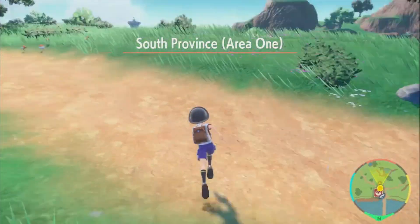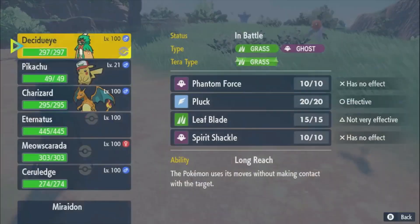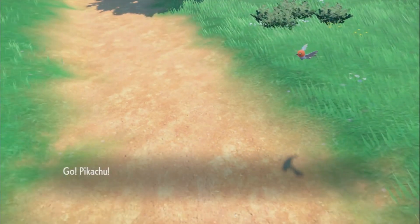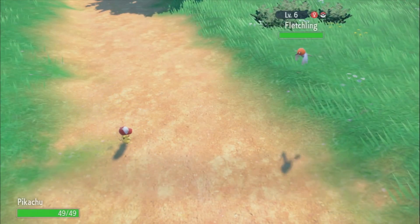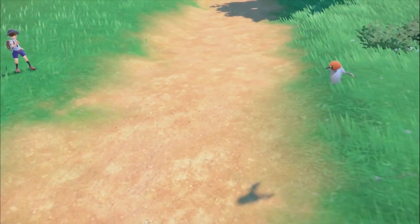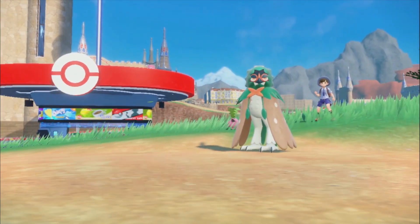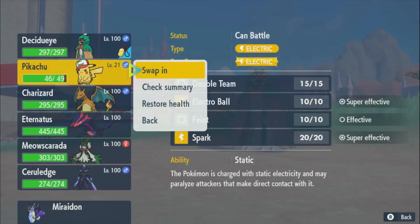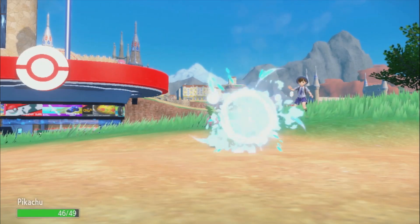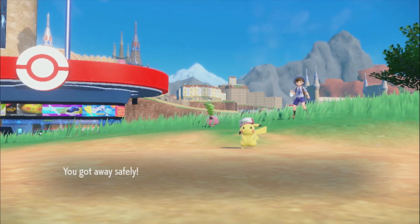Let's just encounter something random. Swap into our shiny hat Pikachu. There you go — shiny hat Pikachu in Pokémon Violet. Let's swap in and see it again, maybe at a better angle this time. I can't zoom the camera in more. Well, that sucks. And there you go. That is so cool — shiny hat Pikachu in Pokémon Violet.